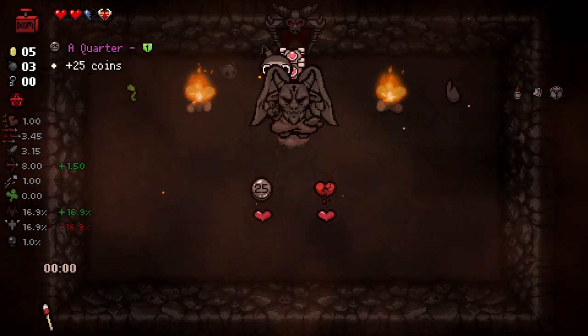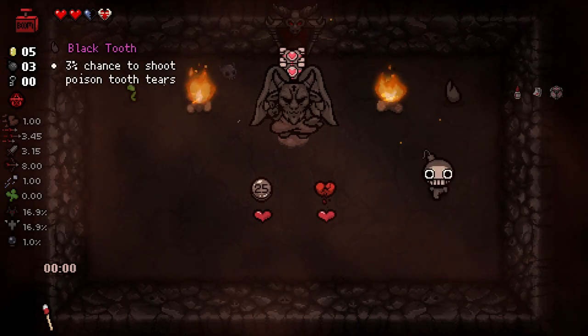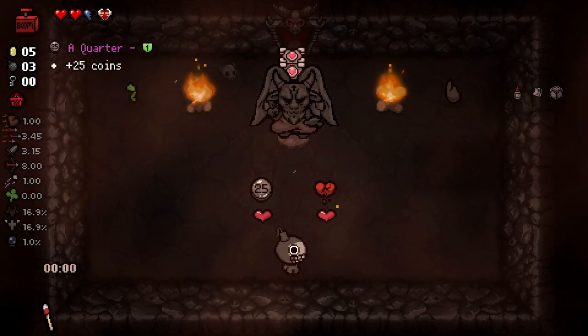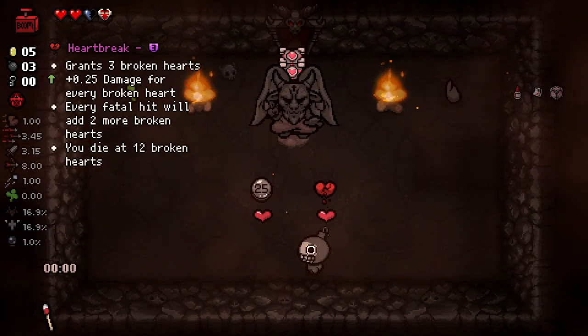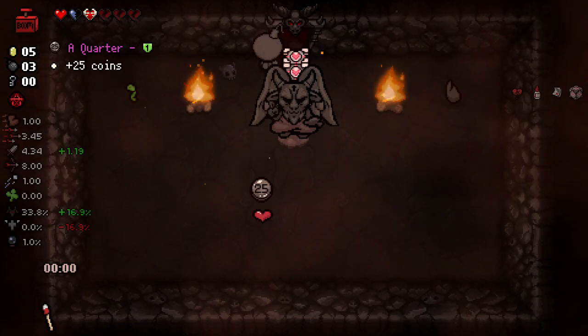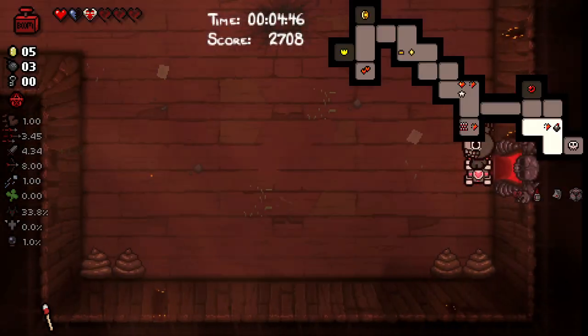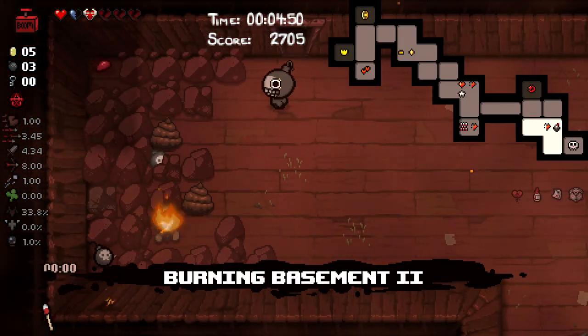I'm going to check out the devil deal here. Increase or decrease your luck by random amounts when walking into a new room - black tooth. Heartbreak - I think heartbreak is actually a pretty good one for us to grab. Three broken hearts is kind of a heavy cost, but it puts us in a good position for later on. Let's maybe try and find the secret room here.